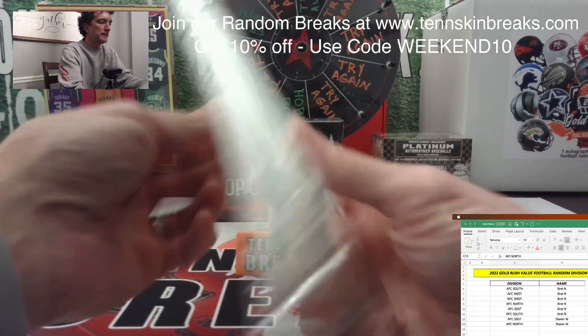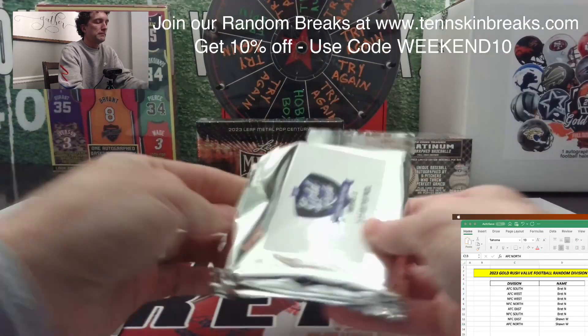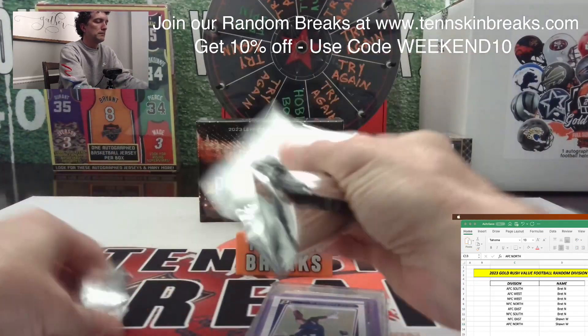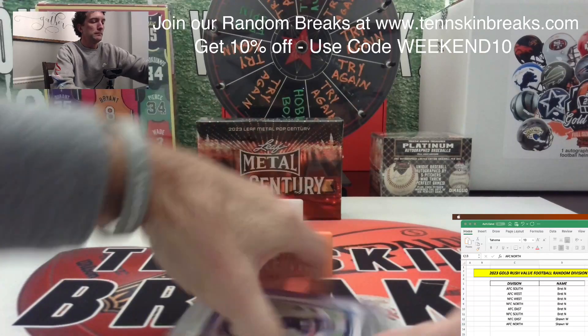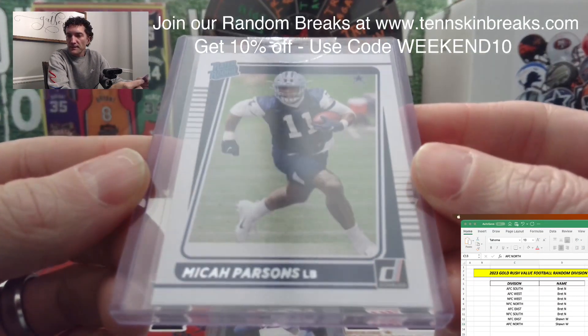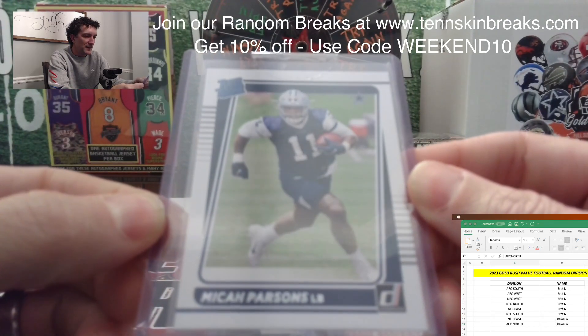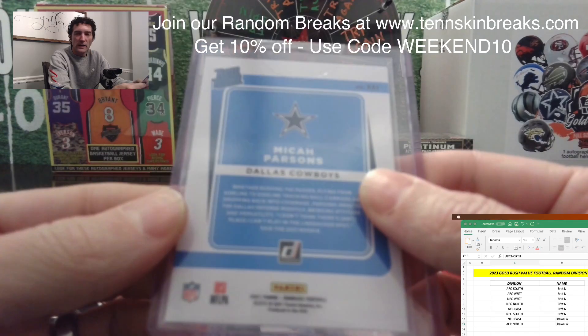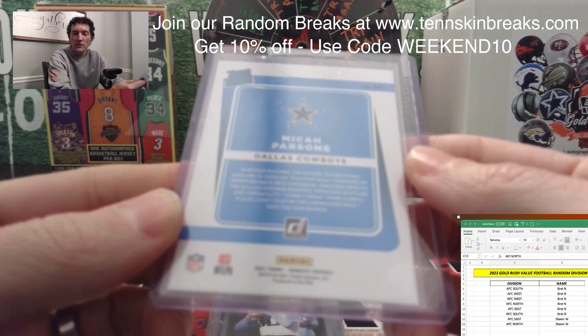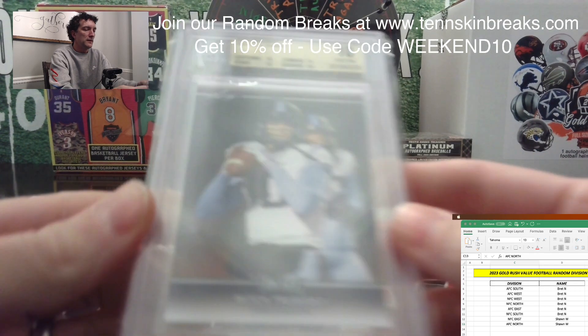Let's see what we got here — three cards in each pack. First one is a nice one: a Micah Parsons Donruss rated rookie. Even though as a Commanders fan I love that they lost last night, that's going to the NFC East.